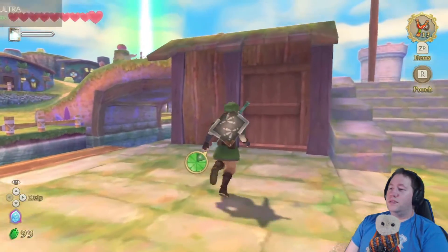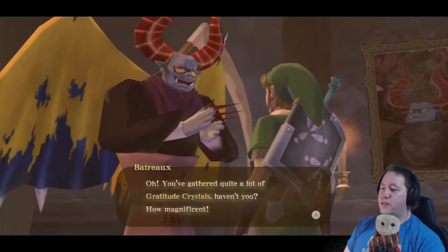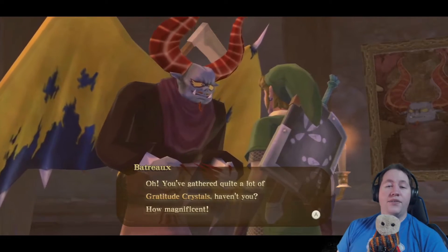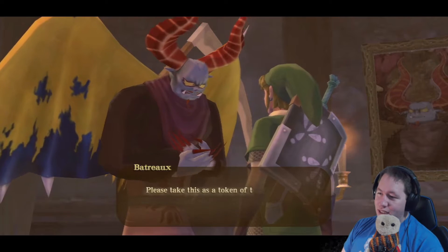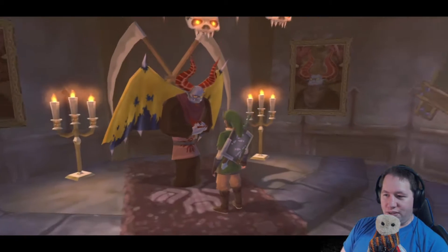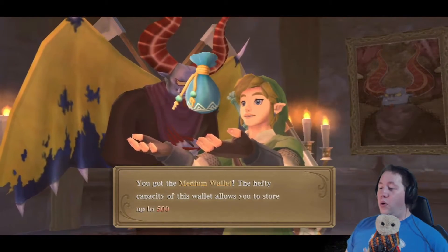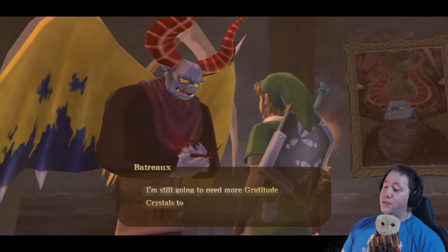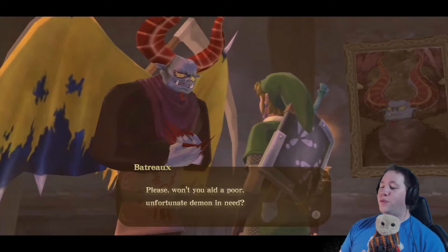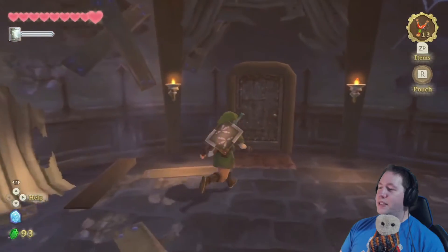I'm gonna go talk to the demon dude and see what's up. Hello, demon of Skyloft. I have some crystals for you. You've gathered quite a lot of gratitude crystals — how magnificent. Please take this as a token of this demon's deepest appreciation. I got a medium wallet — oh, that's so good! I'm still going to need more gratitude crystals to become a human. Please, won't you aid a poor unfortunate demon in need? You didn't tell me how many, but okay, bye.